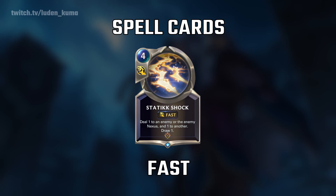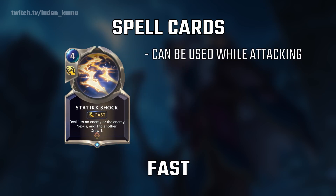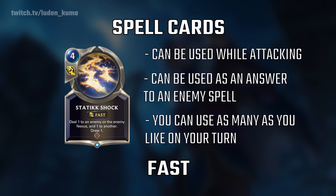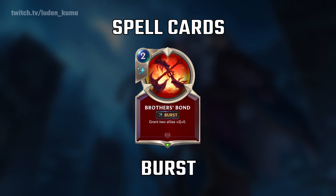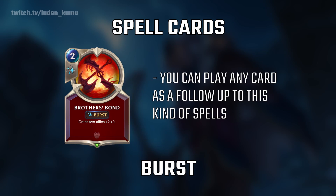Fast spells are much more flexible. You can use fast spells while initiating an attack, and you can use them to answer any other spell your opponent uses. But just like with slow spells, if you cast a fast spell at the start of your turn, your turn is over. It's also worth noting that you can play as many fast spells in one turn as you'd like. Burst spells are the only card in the entire game that don't require you to pass the priority over to your opponent after you play it.